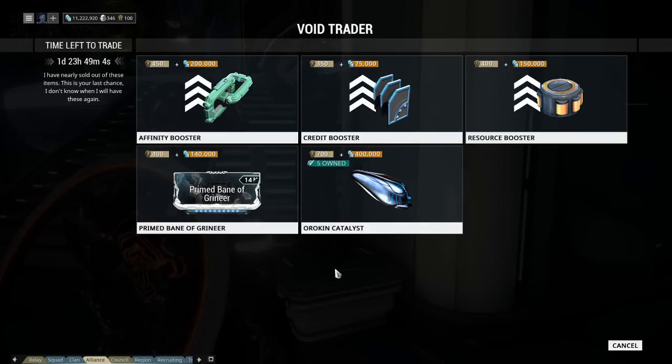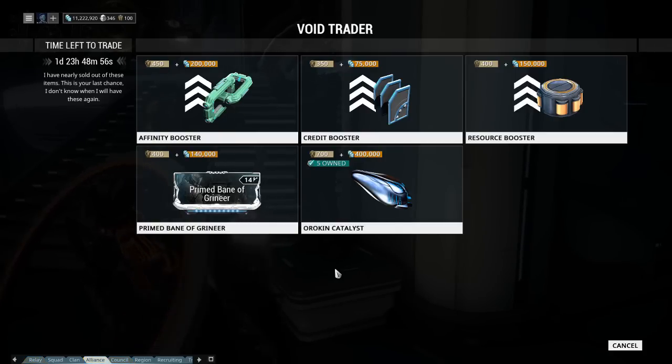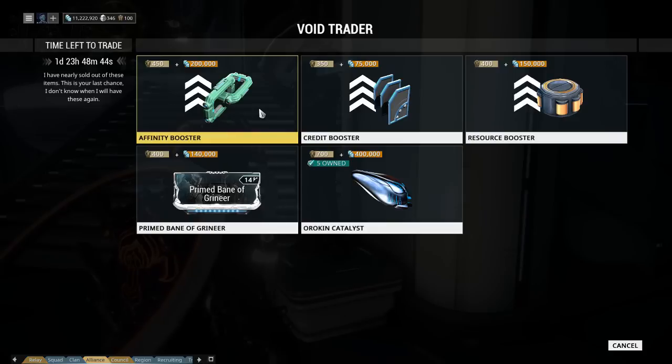First up is Affinity Booster, 450 ducats and 200,000 credits. These are three-day boosters, which are normally 40 plat, so I think these are too expensive. I mean, if you're swimming in ducats you could buy them, but I'd rather just get them with plat.